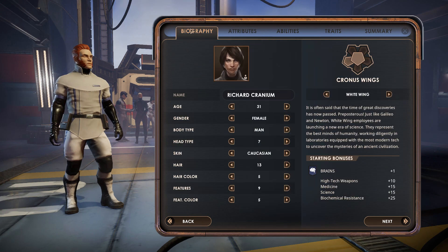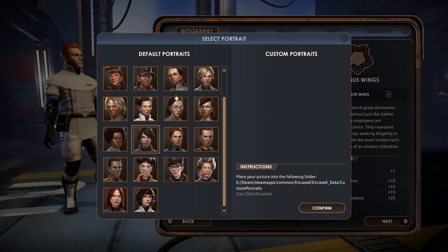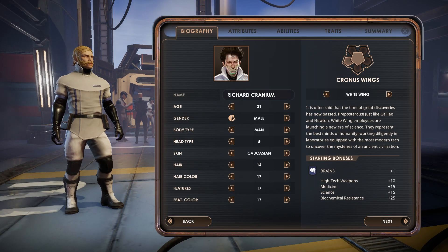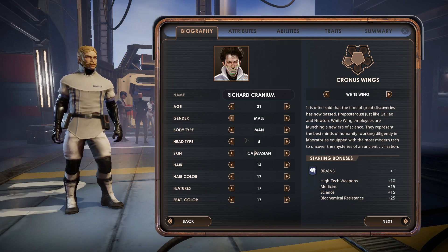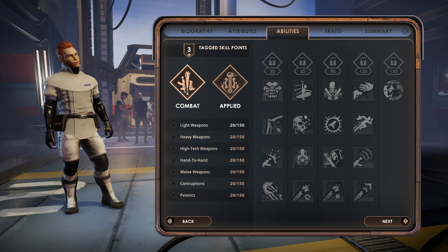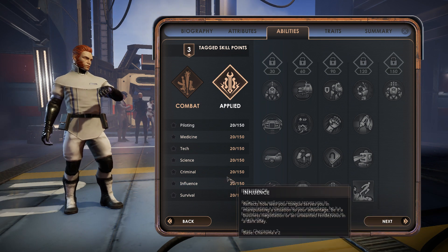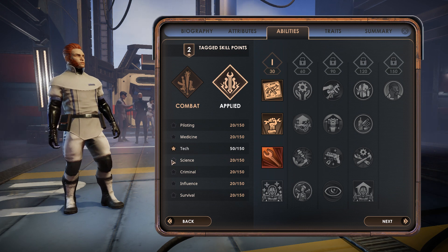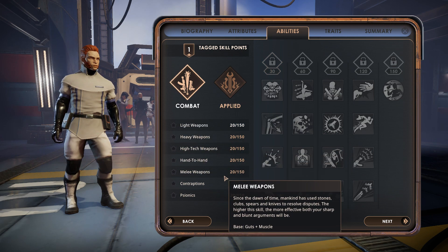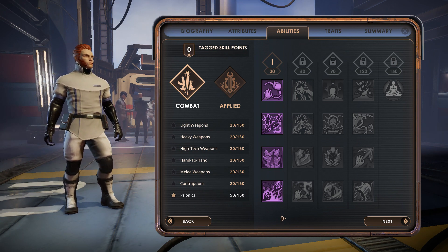We've got that done, everything is selected — beautiful. It reset everything, so here we go. We've got our skill points and tag skill points — those are the ones we're supposed to be really good at. So we'll do science and psionics, because I'm Richard Cranium and I have a big cranium.